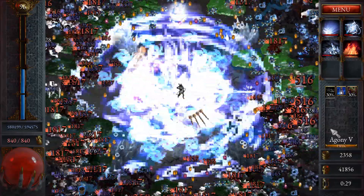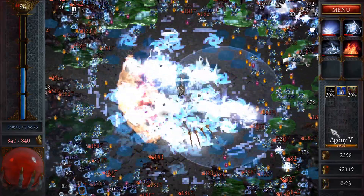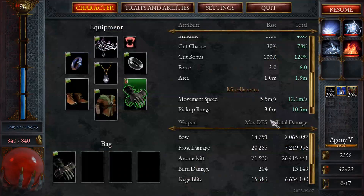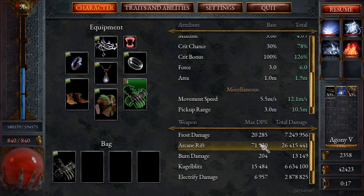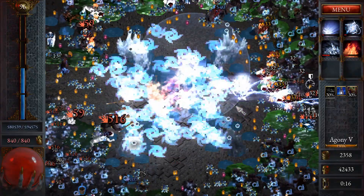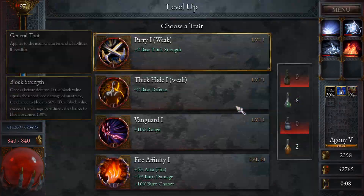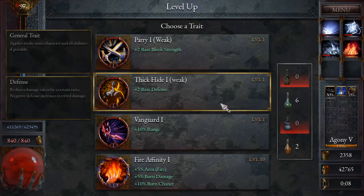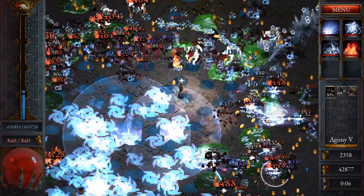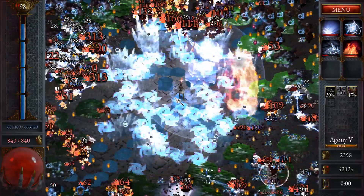Oh, that feels good — look at the build, it's lagging out my game. My computer fans are going pretty hard right now, so that's cool. We're getting a lot of kills — what's the DPS on this? Arcane Rift: 71 kills per second, it's done 26 million damage. It's actually not that much at 26 million, but that's okay — it's not supposed to be a high damage build. The goal was just to make an AFK auto-bomber build, which is what I've done here.